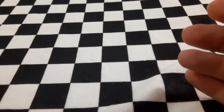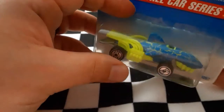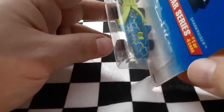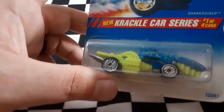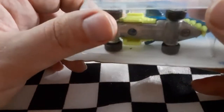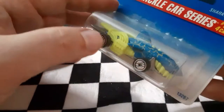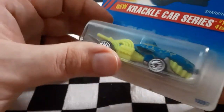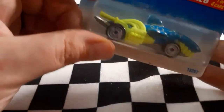Next up we have the cool lime green and electric-looking blue design on the Shark Cruiser. I love the color of this one — it definitely reminds me of kind of like 80s colors. It is in the Crackle Car series. That is Shark Cruiser.